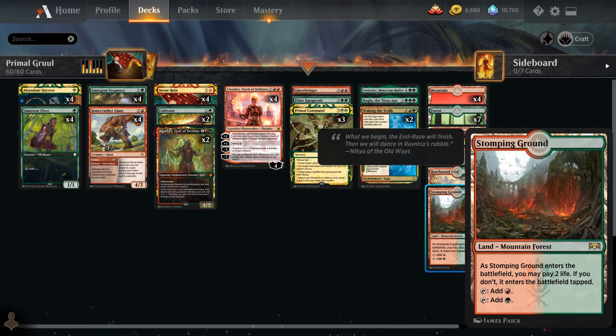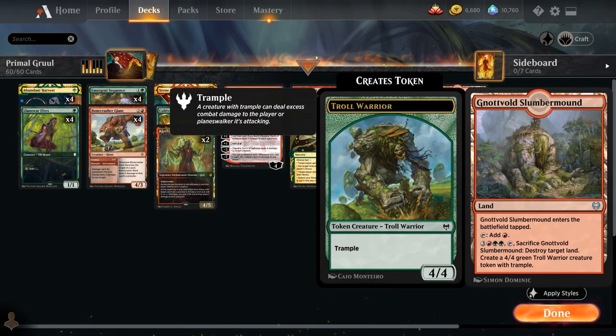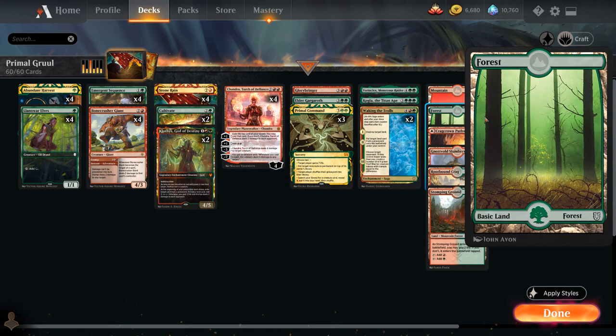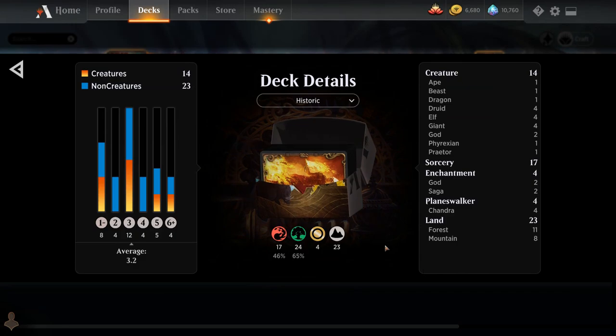For the mana base we've got 4 Stomping Grounds, 2 Rootbound Crags, 2 Slumbermounds as additional mana sinks to destroy an opposing land and generate a 4/4 troll token, 4 of the red-green pathway, 7 basic forests and 4 basic mountains. So that's our deck — now let's jump into some games.